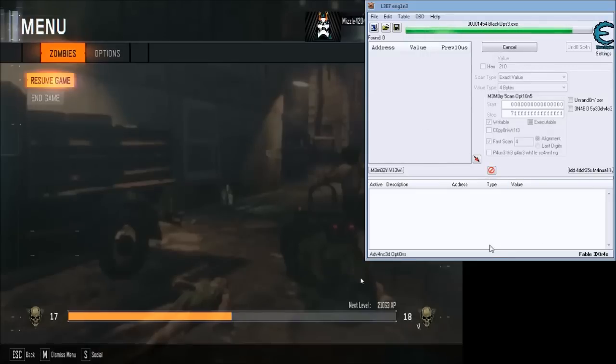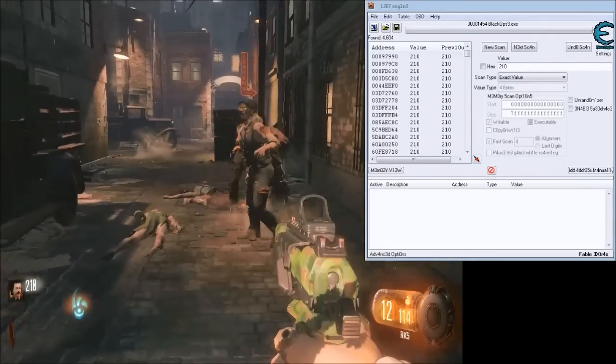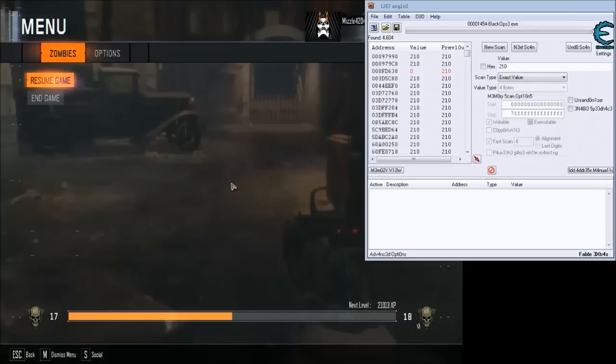This is pretty useful if you want to get all the perks on round 1 or something along those lines — just set your money to whatever. Let's do the next scan to narrow down a bit. Now we're going to get some more points. Got 300 now, so do a scan for 300.